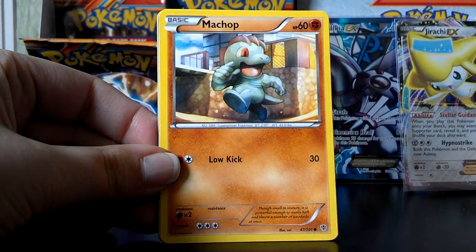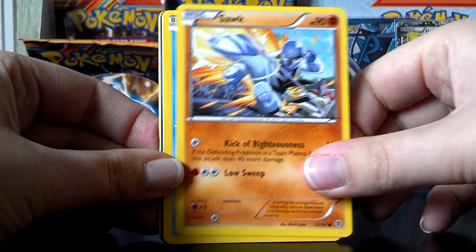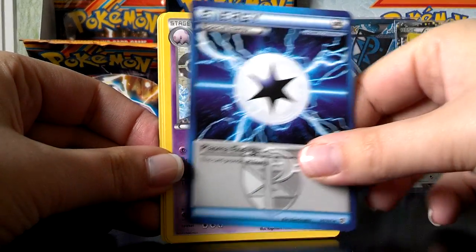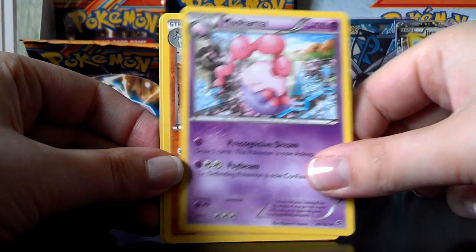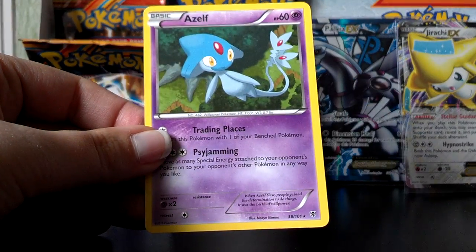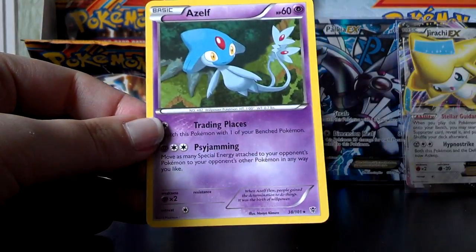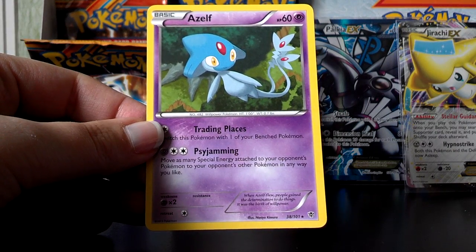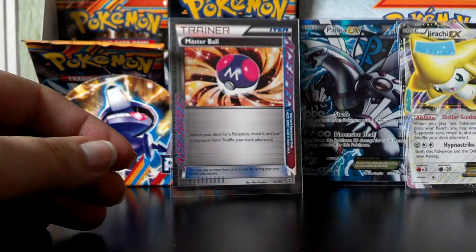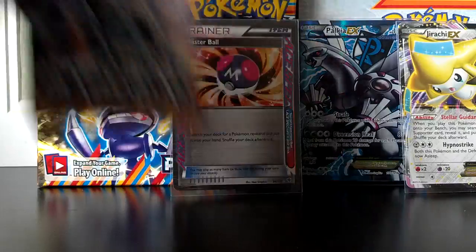Karrablast, Machop, Sawk, Snover, Lapras, Plasma Energy, Musharna, Machoke. A Reverse Squirtle — very cute. And an Azelf. So now I've got an Axew, an Azelf, and — oh my gosh, I can't remember the last one of that trio. It'll come to me eventually.